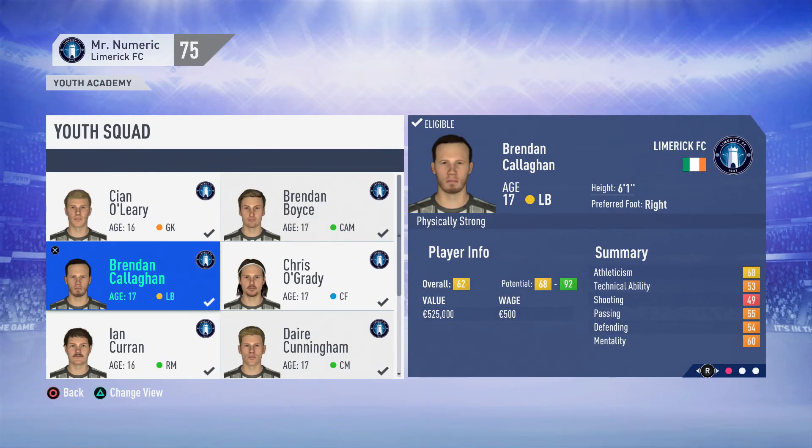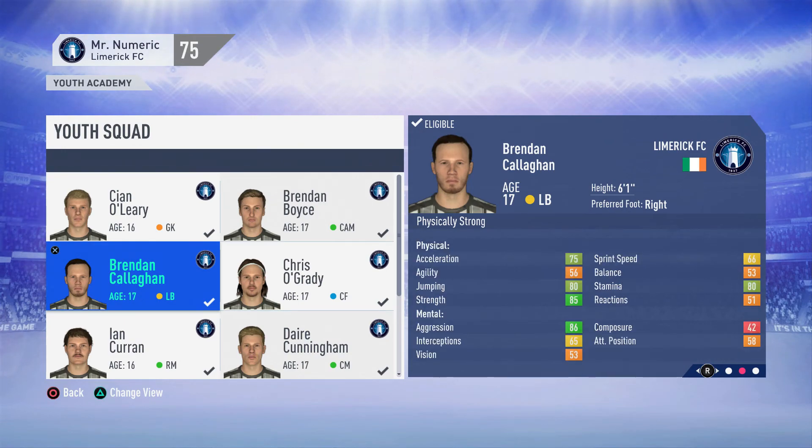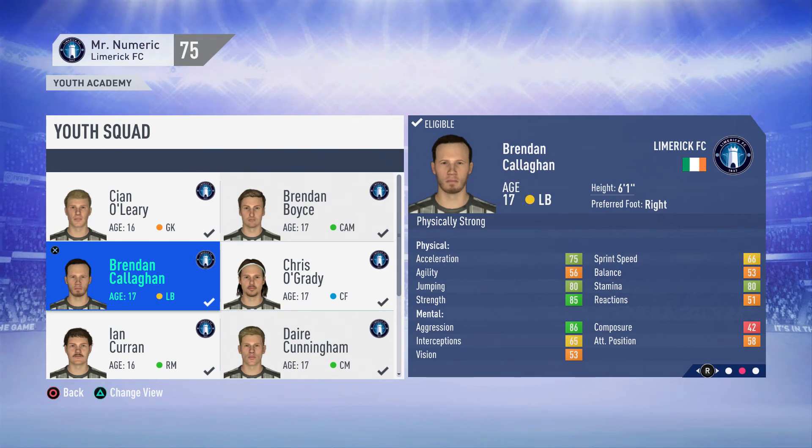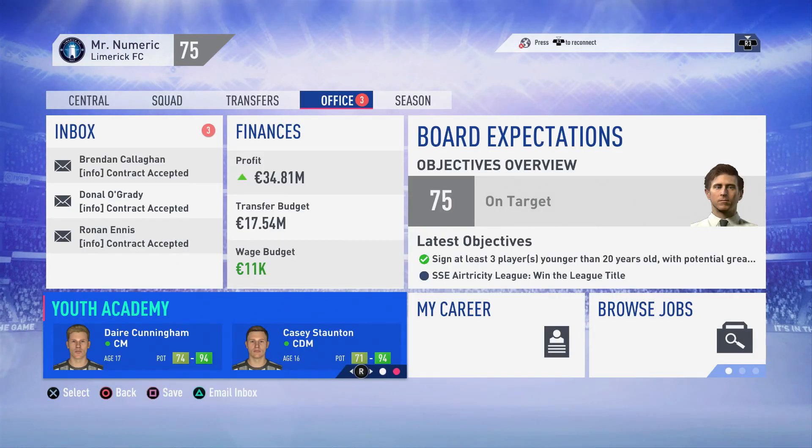Technically speaking he's more of a Wes Houlihan than Lionel Messi because Wes Houlihan was brilliant at passing and dribbling, but this guy doesn't have brilliant dribbling - it's more just brilliant passing. He's being promoted to the senior team. The last player I'm promoting is Brendan Canalan - another Canalan - with potential between 68 and 92, already at 62 overall. He's physically strong, quite fast, good aggression, and he's a left back which is quite rare. Stamina is 80, so he's being signed as well.